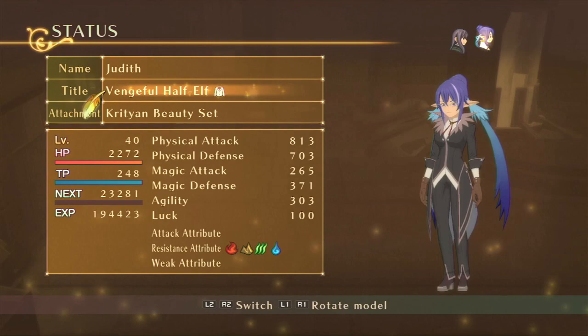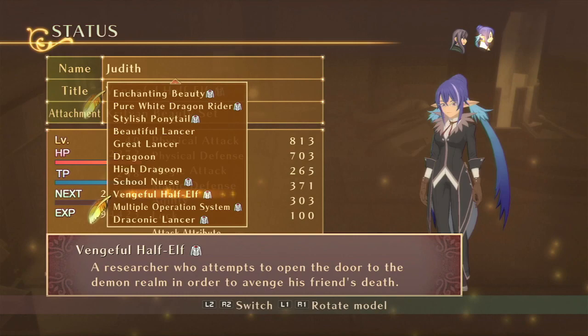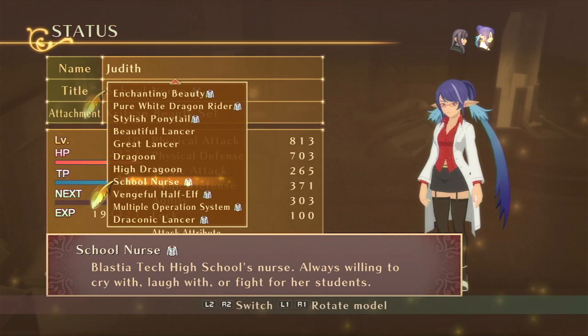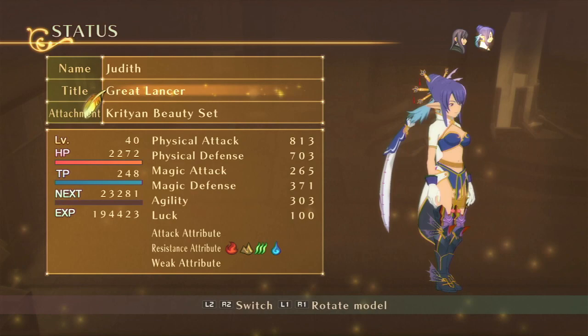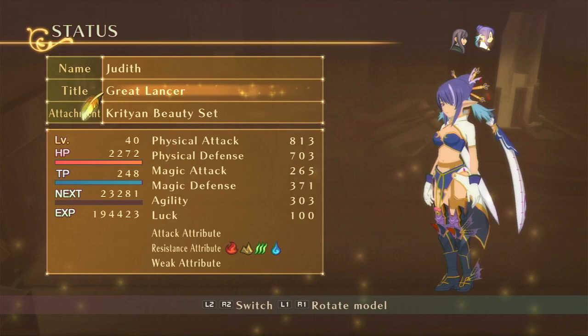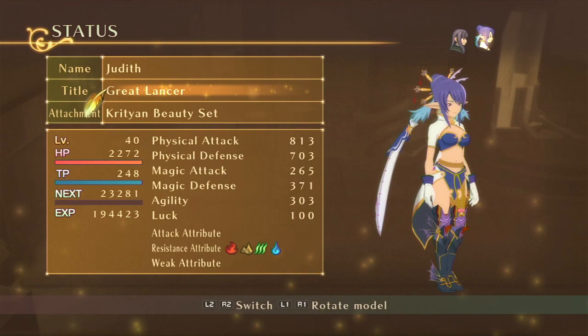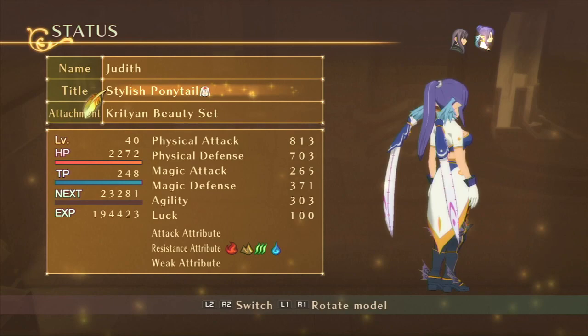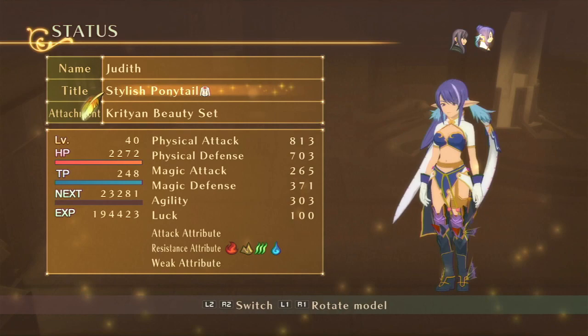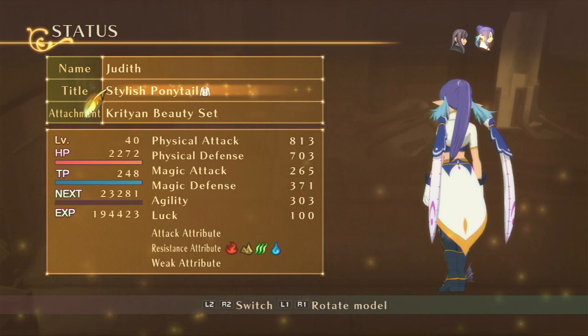Vengeful Half-Elf — that's from Tales of the Abyss, which I may or may not do eventually. I don't have a whole lot of love for Tales of the Abyss; it's not my favorite. School Nurse — that's part of the school DLC stuff. And then all of these are just her standard wear. I forgot the boots are actually a thing — depending on what kind of boots she has equipped, that's literally what she's got on her feet. That's interesting. And then the hairpins. That's the beauty set. Stylish Ponytail — that seems a little over the top. She's got three ponytails. It's a little much.